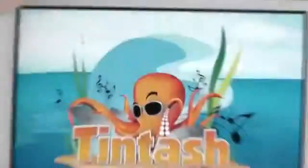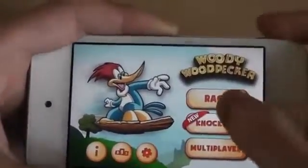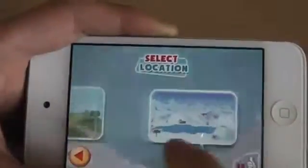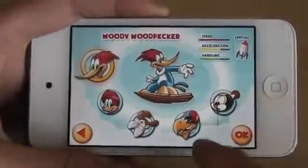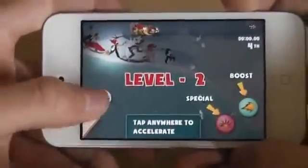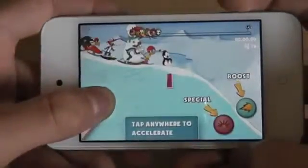This game just came out a few weeks ago, or actually last month, so it's a pretty new game. This game is very, very similar to Tiny Wings. Let me just show you the gameplay. Let's choose level 2 and select our character — I'm gonna choose Woody Woodpecker. As you can see, this looks a lot like Tiny Wings.